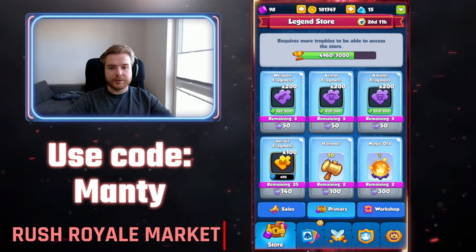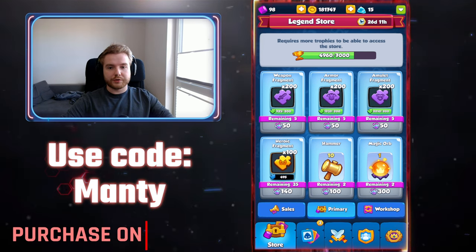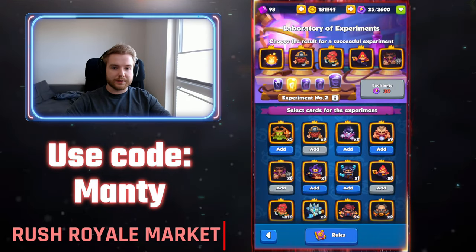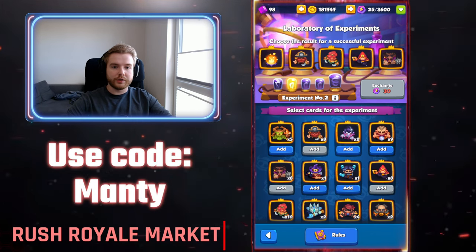The second way to get magic orbs is through the Legend Store, which you can unlock once you reach 7000 trophies. There you can buy two magic orbs for 300 legend medals each.